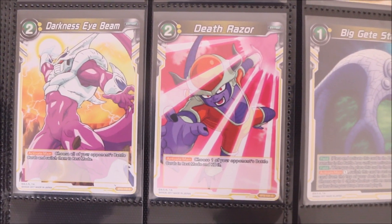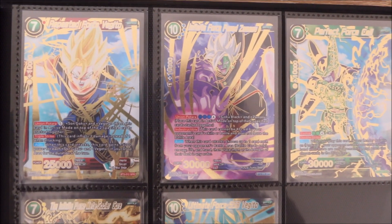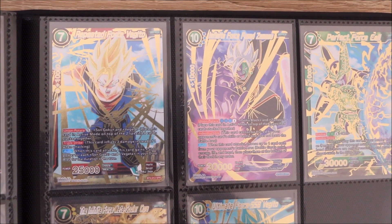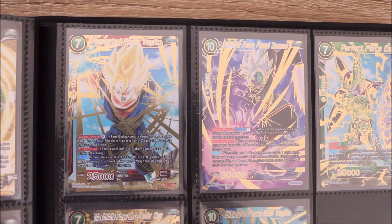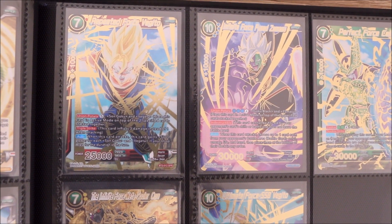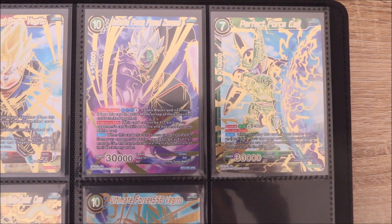Now it is time to take a look at the spicy stuff. Let's flip to the back of the binder. Even 14 sets in, one of my favourite Special Rare cards is this Repeated Force Vegito. It just looks beautiful — a little more on the simple side compared to some recent Special Rares, but a beautiful use of gold and the sky in the background looks amazing. Super Saiyan Vegito was just so awesome — I'm glad they put Vegito and not just the candy on the card.